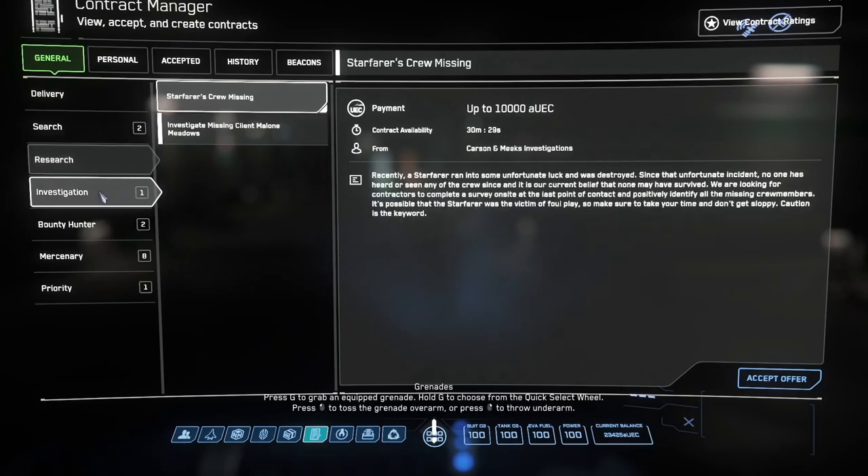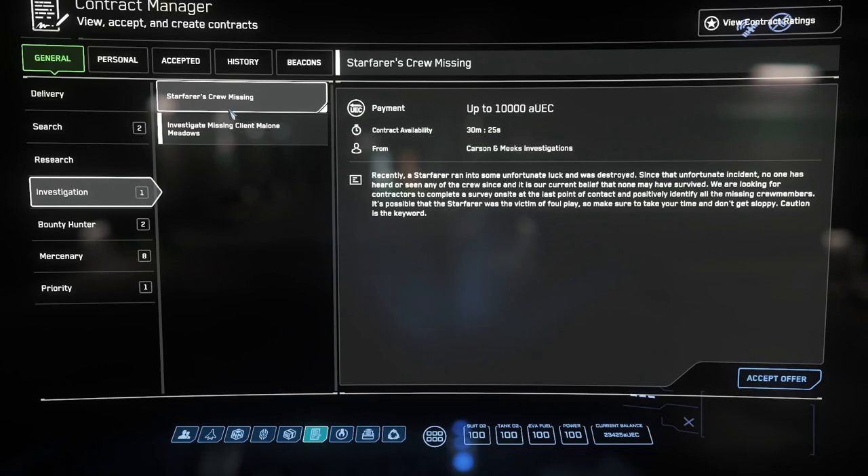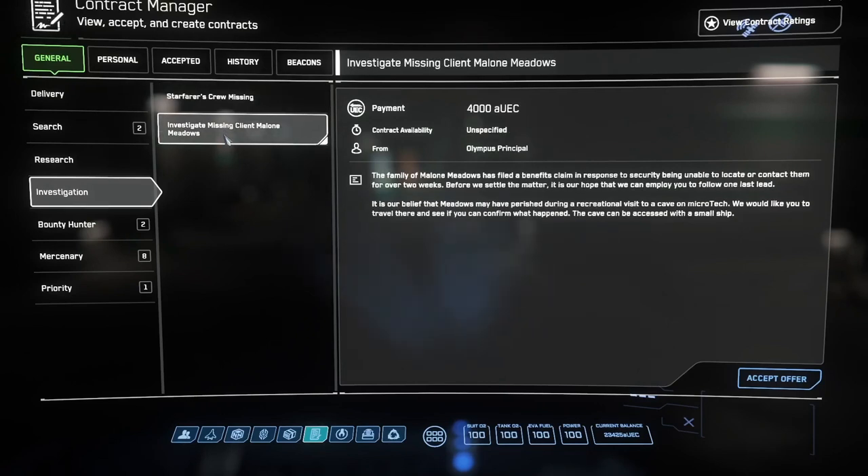Moving on to investigation — the first one is also on a Starfarer, but with even higher rewards. I'll be suspicious that there may be armed opposition, and I don't have a gun on myself yet. The second seems to be low paying for the amount of time, but these caves seem to have a lot of collectible items and hand-mineable gems in them. So there is a good secondary payout if you bring along a multi-tool with a mining attachment and a big backpack to carry things in. But I don't have that backpack yet, so I'll have to get that first.